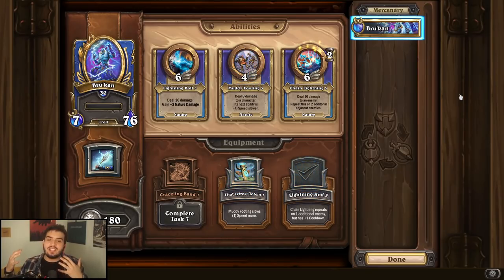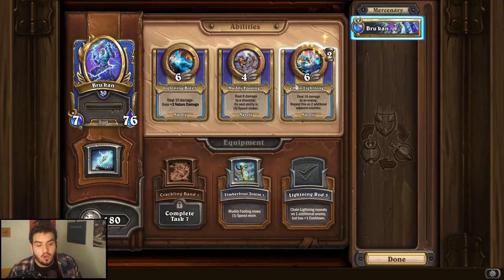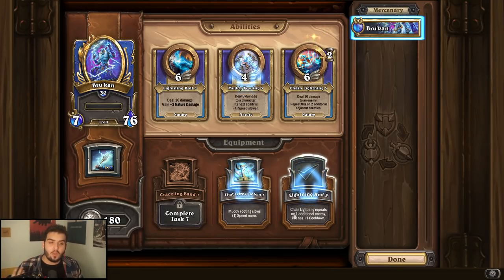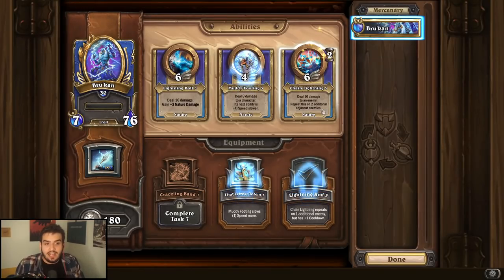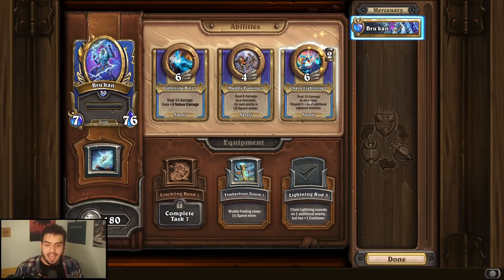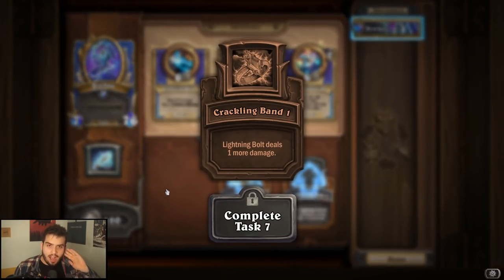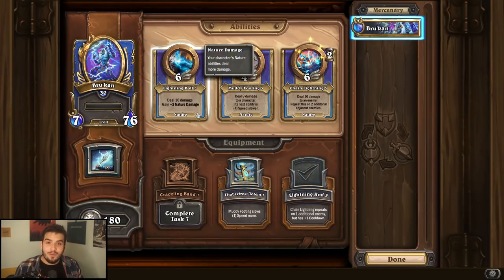So we have Brukan. Brukan is super good in a nature composition, and I think it's quite literally obvious — Lightning Bolt is probably your go-to. You could also make the case for Chain Lightning because once you get Lightning Rod, it becomes that much better; you just have to make sure you don't send Brukan out first. But generally speaking, Lightning Bolt is the one you're going to use the most. It's the most common and sets up a lot of abilities, but you could also make the case for Chain Lightning. And if you get Crackling Band, I would highly recommend getting it.